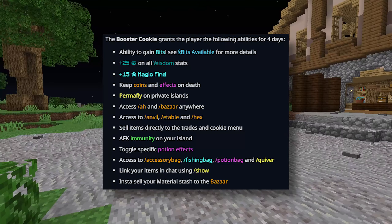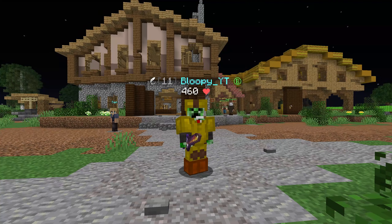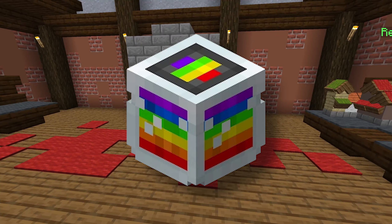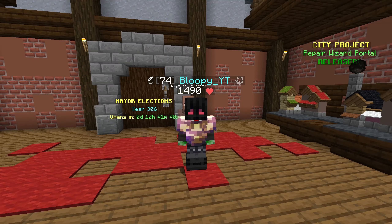So let's start with the Booster Cookie. At the price of around 8 million coins, this item is only really affordable to anyone middle to late game. This item will last 4 days and provide a lot of bonuses, such as 15 magic find, but the actual huge bonus is the extra 25 combat wisdom.